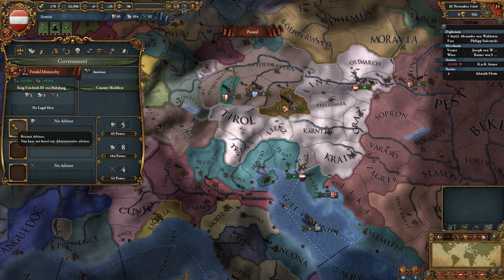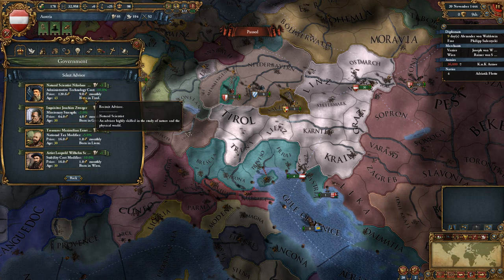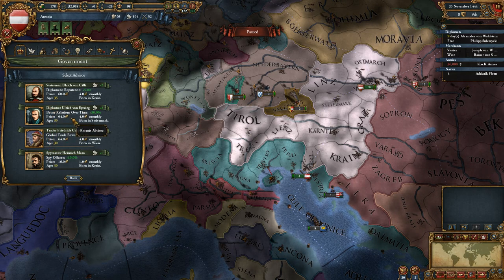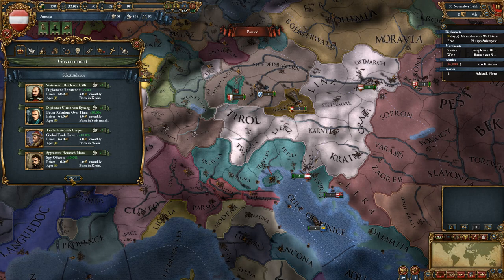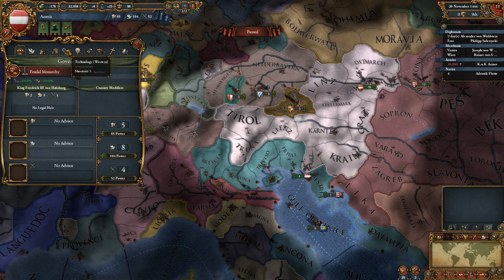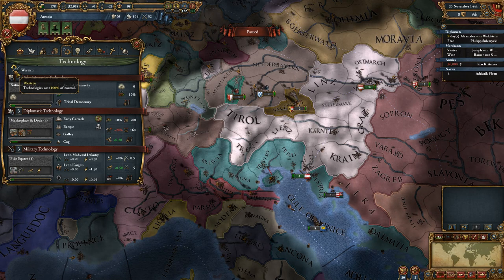Here's the administrative advisor panel. You can see admin tech, missionary, national tax modifier which adds money. This is diplomatic — global trade power. Right here is also where you can get negative inflation, which is negative 0.10 but helps out a lot. Here's your military. We'll go over technology as well — here's the technology tree. You can see right up here it's Western technology, and we are Western tech, so technologies are 100% of normal cost.